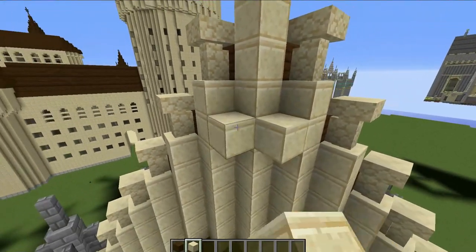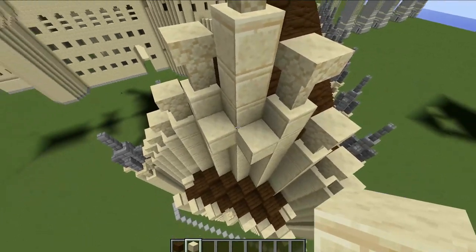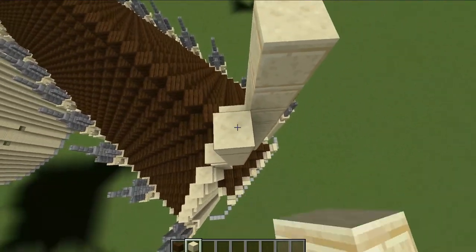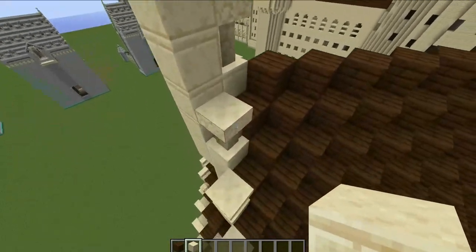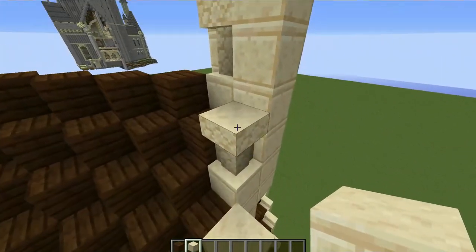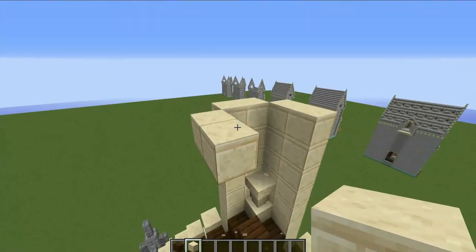The first thing you're going to do is come down to these two blocks right here — either side of the center line — and place in two blocks to represent the layout of this tower. Upon the two blocks, build up eight blocks on each side. This tower is going to get in the way of the roof, so go ahead and smash these two blocks and build up to the exact same height on each side. This tower is going to be a two-by-two-by-two-by-two tower.